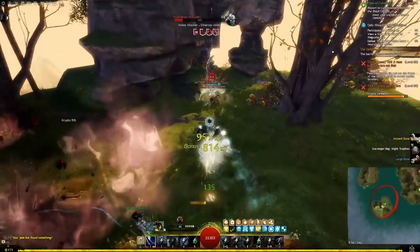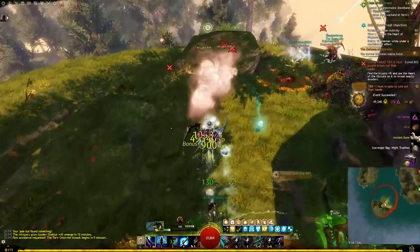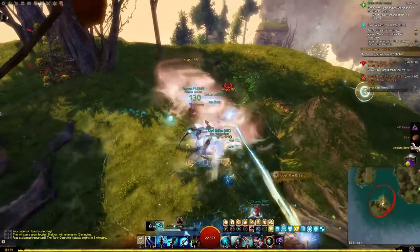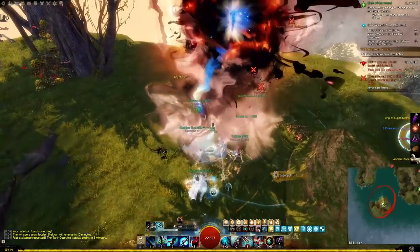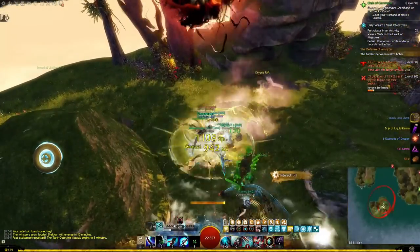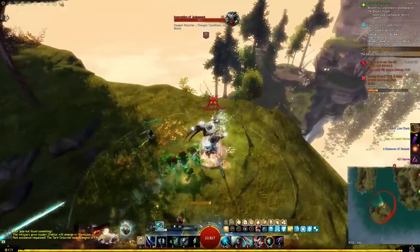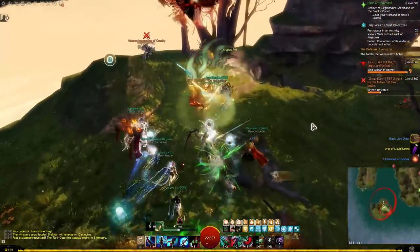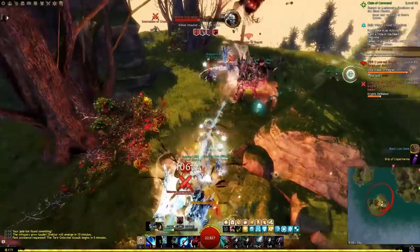A final and often overlooked thing to reach the gold per hour values on the Fast Farming website — and this is true for literally all of their farms — is pacing. Their numbers assume you can clear 26 rifts per hour, which gives you a little over 2 minutes per rift including traveling time. So you'll want to optimize your gameplay loop by searching for the rift, immediately opening your world map to scout for the red circle, and teleporting to the nearest waypoint if necessary. Then, of course, make a beeline for the rift.